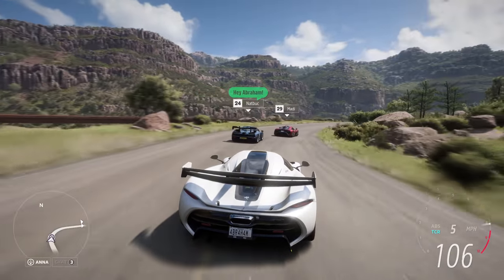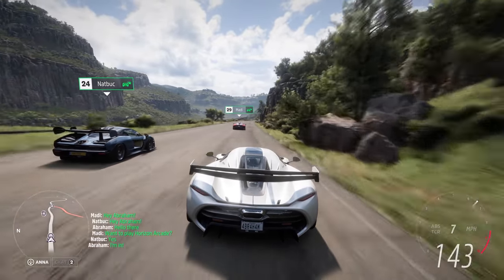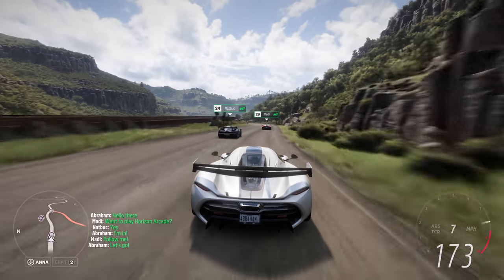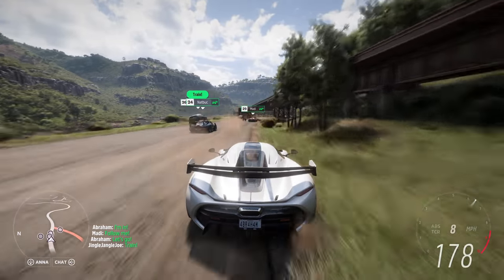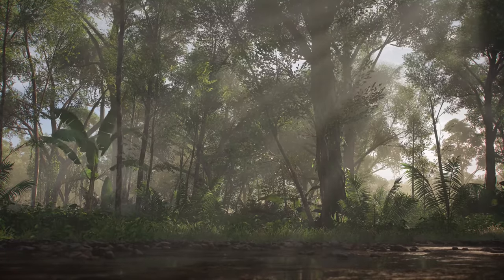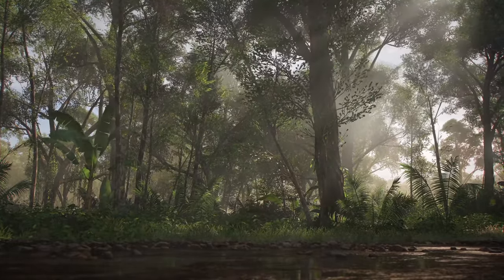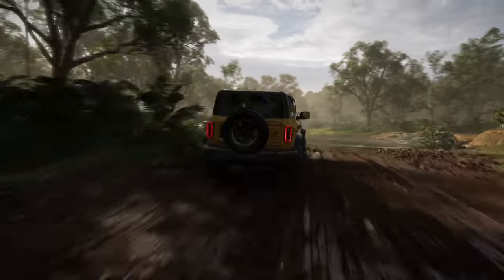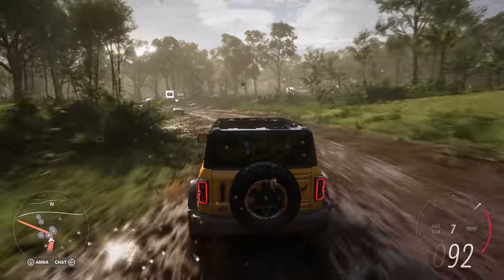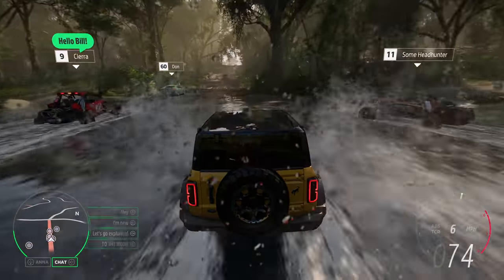Here's Maddie again, joined by Abraham and some other members of the team. Our players are using Forza Link — the new AI assistant that intelligently tracks the status of you and the people you meet online, and then helps you link up and play together. We'll now head deep into the rainforest and rejoin Bill and the rest of our players. Here we see our new volumetric lighting system, filling the scene with god rays as the sunlight dapples through the dense rainforest.